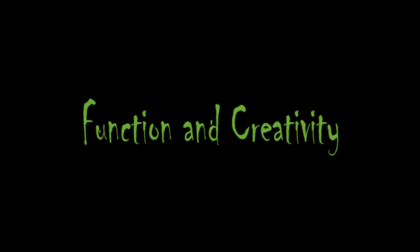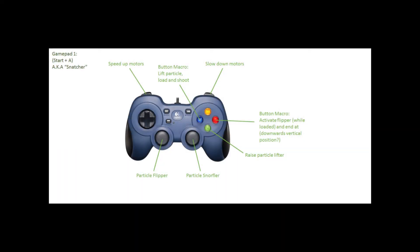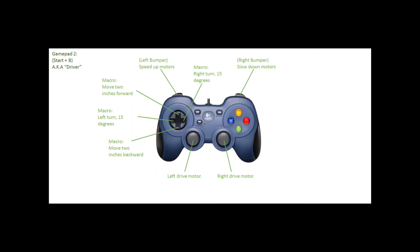Our creative approach to problem solving has led us to implementing many unique elements to support our strategy. We added a touch sensor to keep from bumping into the beacons during the autonomous period, and a color sensor to decide how to trigger the beacon. To make driver control easier, we added macros to lift and fire the ball automatically. We also added macros to the d-pad on the controller to fine-tune positioning and speed buttons on the bumpers to boost speed or slow down as needed.